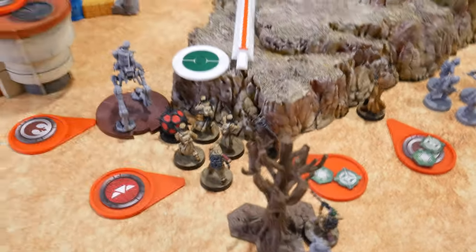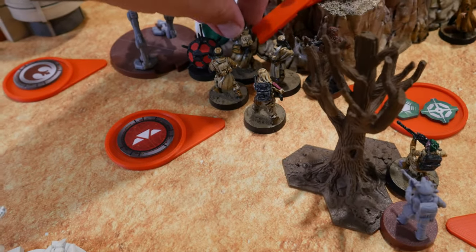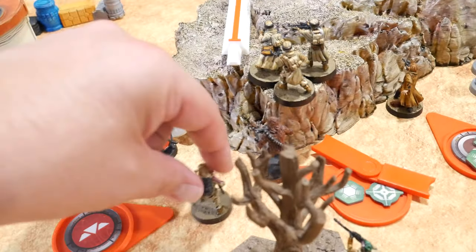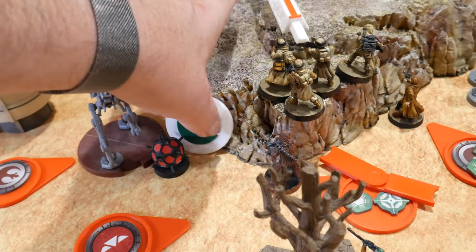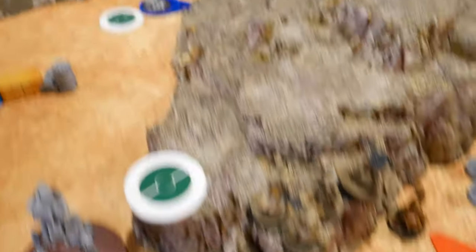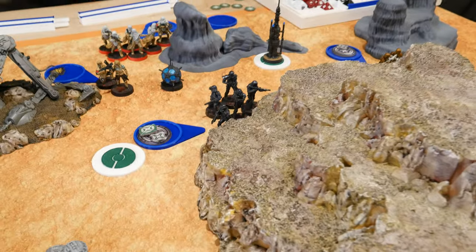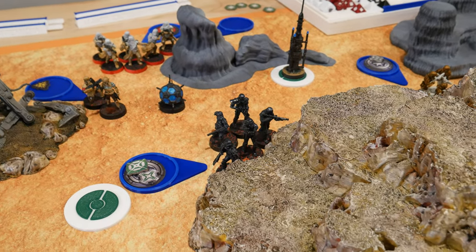Drew Special Forces — the Commando squad moves on top of the hill, dropping everything in the way, then attempts to take a shot at the Deathtroopers. After careful measurement and negotiation, we determined I can't fit all four models on the cliff while staying out of Standby range of the Deathtroopers. They're going to take their Standby action and fire all their weapons into that squad.